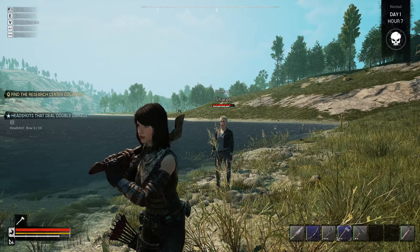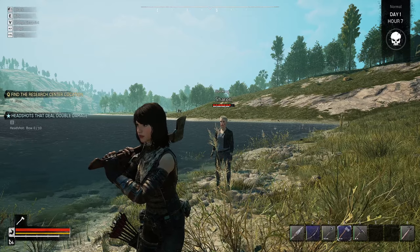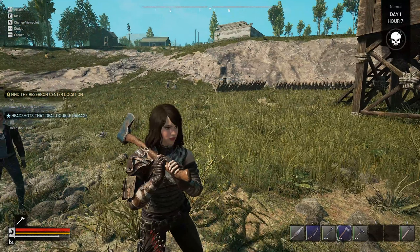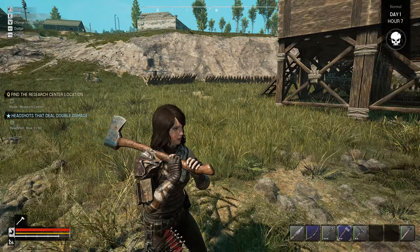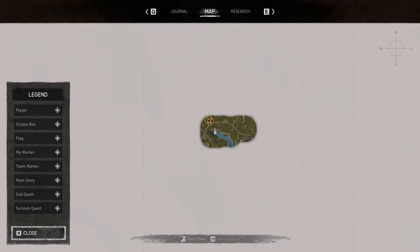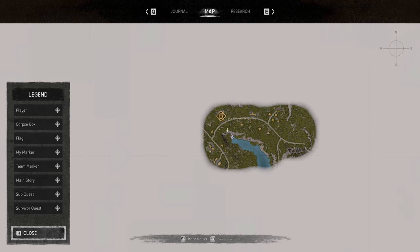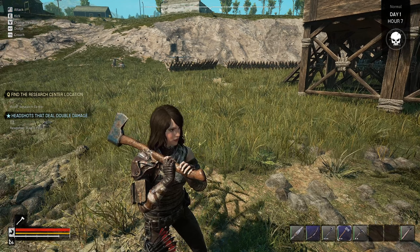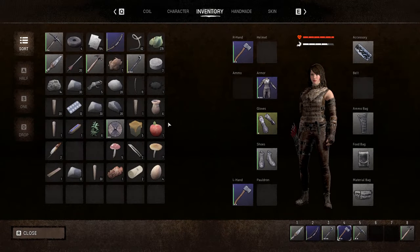Welcome back everyone, Grogin here and we are back with some more Night of the Dead. Today our plan is to finish off this little section of our wall, and we also want to go out to the research center which is just up that little hill there. But before we go, I want to make some more arrows just in case because I think we're kind of low.